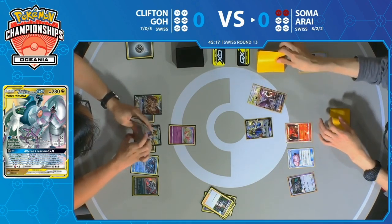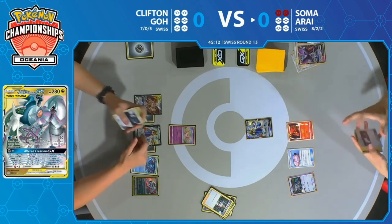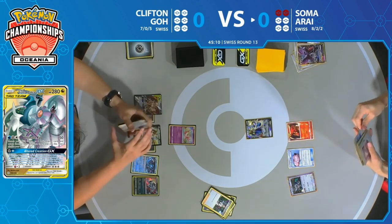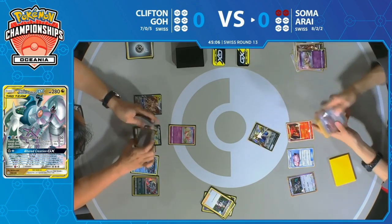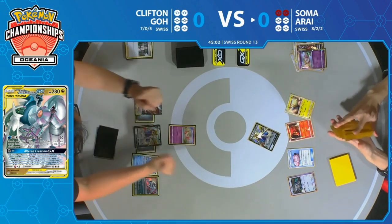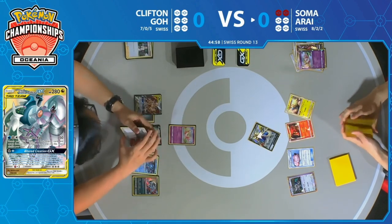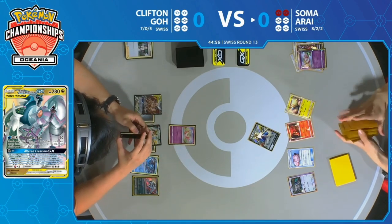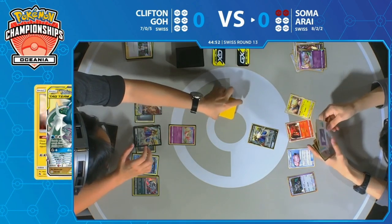This is going to be a long game. If Soma's going to win this, he's not going to win quickly — he has to slow the pace and make sure Clifton cannot get out of hand. At the same time, Arceus Dialga Palkia, once it gets its Altered Creation GX off, every time it takes a prize it's going to be taking at least two of them, so it brings an extremely fast clock to this match.